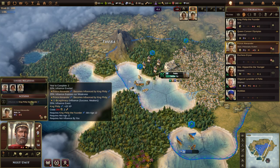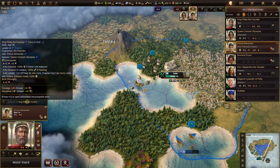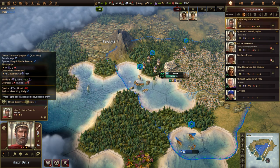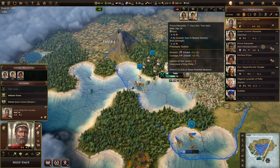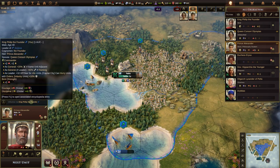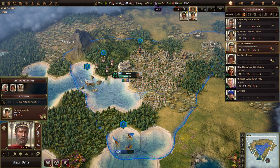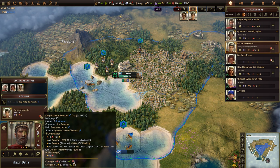I want to get Alexander liking us, but I can't influence him yet. I think Philip has to advance a level through experience points before he can influence anyone. We'll come back to that. We need to get this done — we cannot allow him to start disliking us.